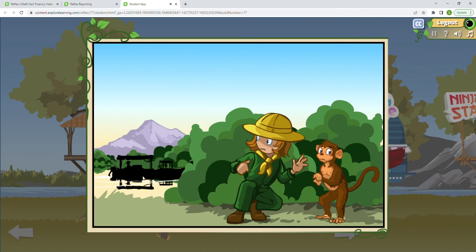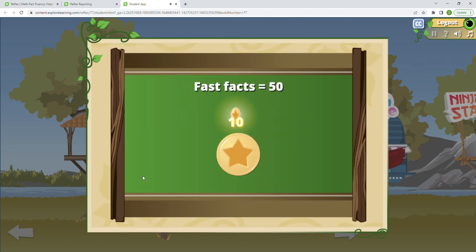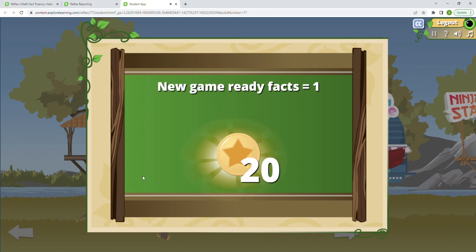Oh, we're hiding — what are we hiding from? Fifty facts answered — fifty fast facts! One new game-ready fast fact. That is wonderful.